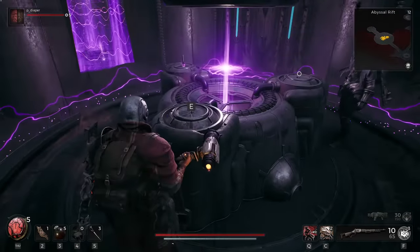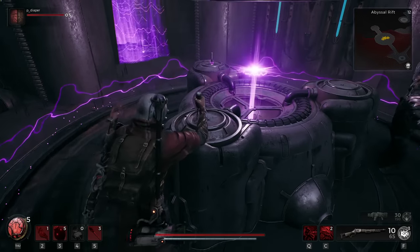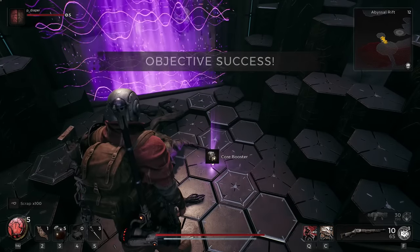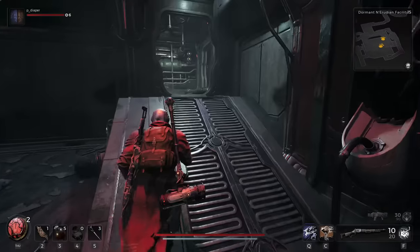You can either keep the Decorum Cipher on you, or do what me and Pete did - go back to where the Custodian NPC is, drop through the floor, go down on the elevator, go into the room, and put the Decorum Cipher in the machine. You'll go through and get a reward, but there's another layer to it, so we need to find another item.